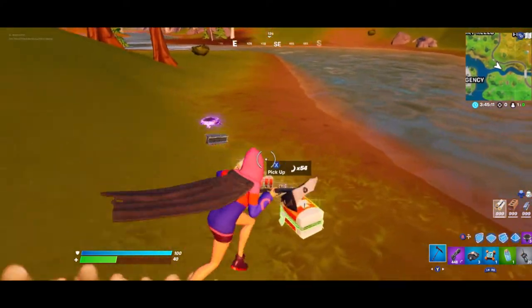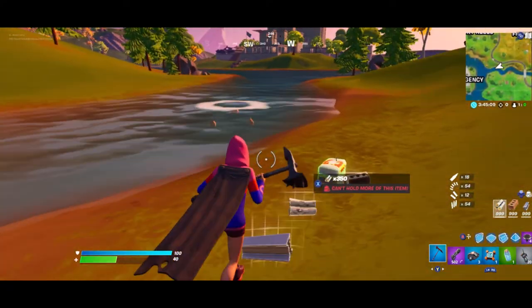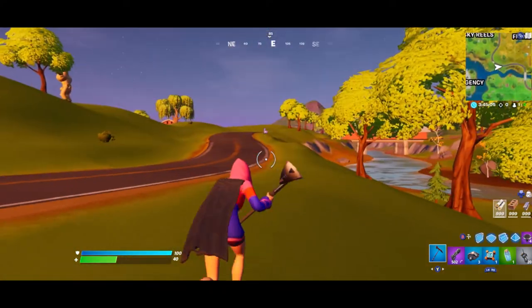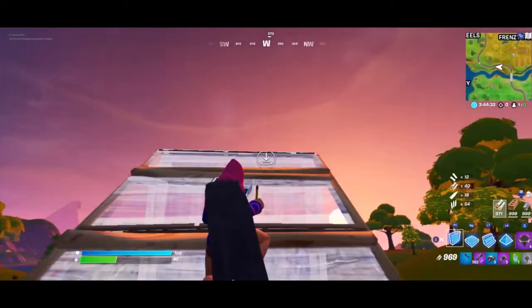If you do this from far away, you will not bounce on it. Then you can just hit it once, it'll go away, and you can get all your stuff. This is pretty useful in competitive modes where you're trying to get a llama really fast and can't waste time mining away at it.